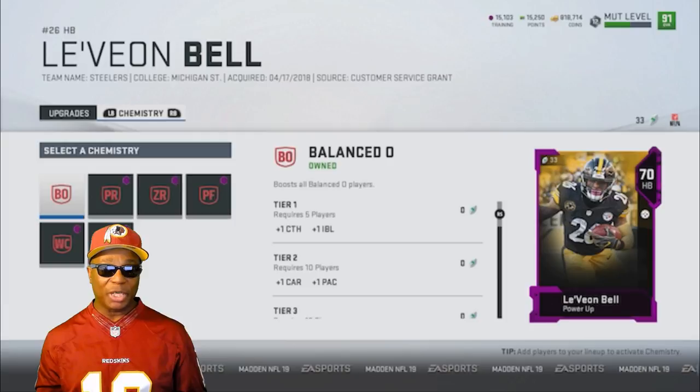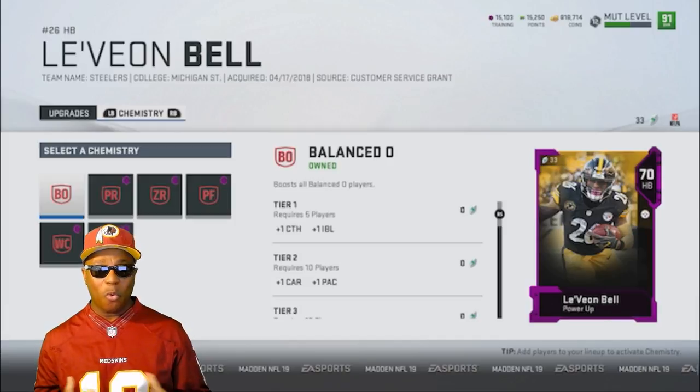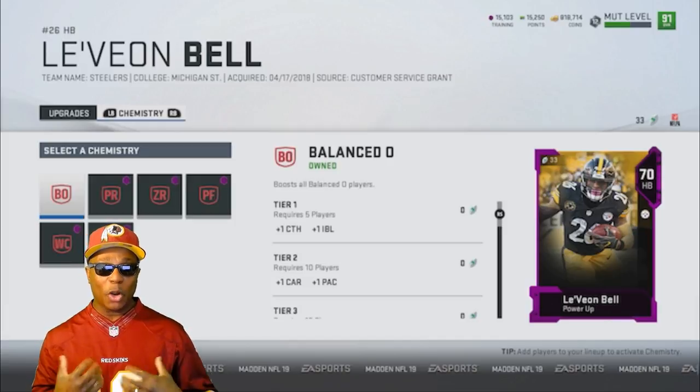Just as with upgradeable tiers, you'll have the ability to remove or change chemistry as well. If you have equipped Balanced Offense but want to change it to Deep Go, go right ahead. Madden Ultimate Team wants to continue delivering more ways to let you personalize and customize your team, and being able to choose your chemistry loadout is a great opportunity to further that goal.